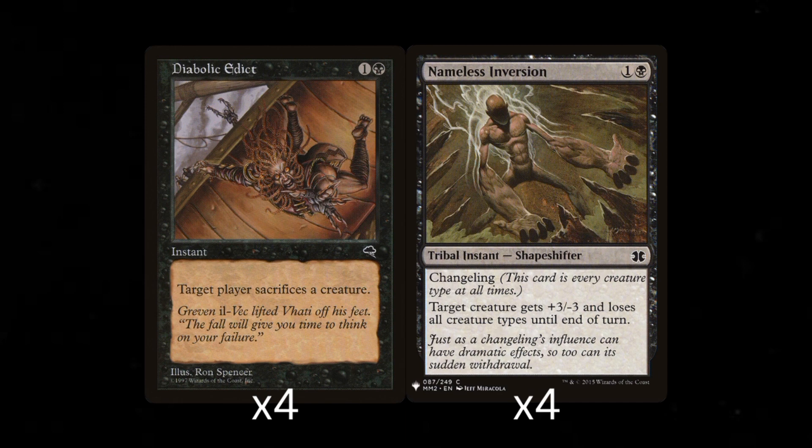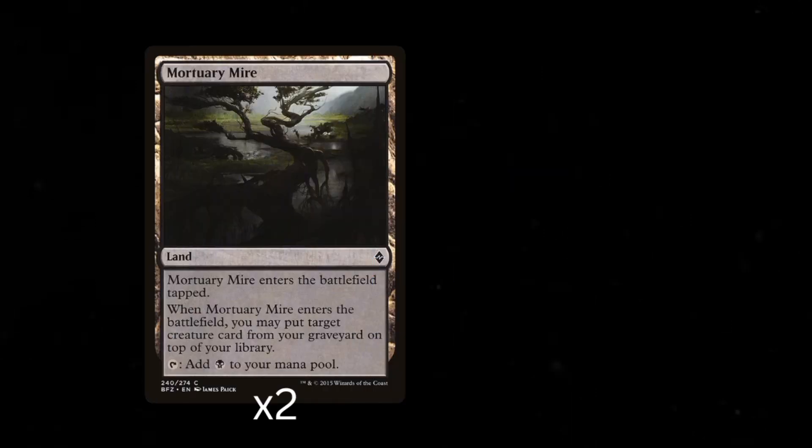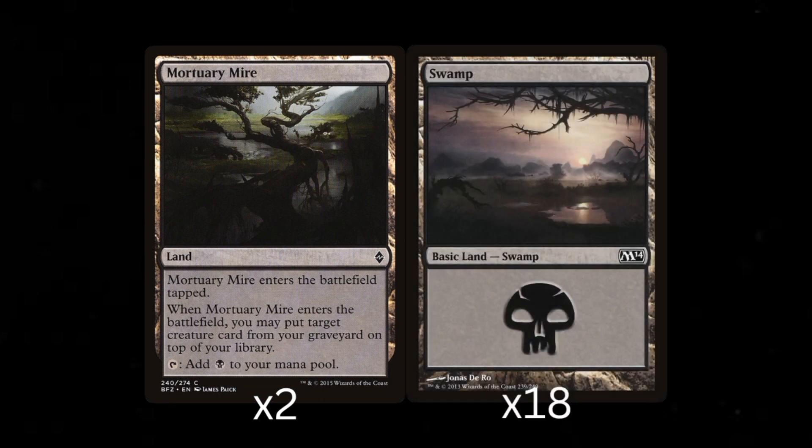Now we look at the land base, which isn't as exciting but still necessary for the deck to function correctly. I've included a couple of Mortuary Mires to really buff that graveyard recursion theme. Sure they come into play tapped, but hopefully by the time you use them, it won't matter. The rest of the lands are just basic swamps, because there aren't many other lands in the pauper format that would help this type of build much.